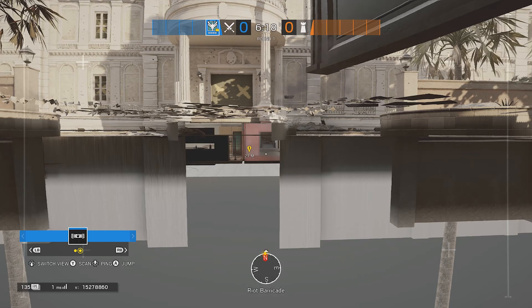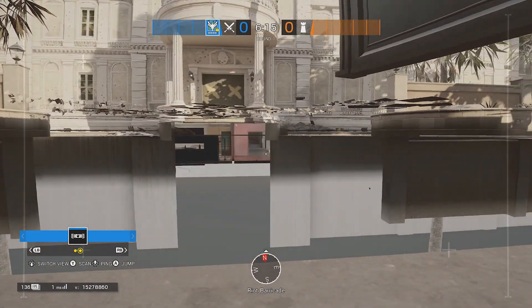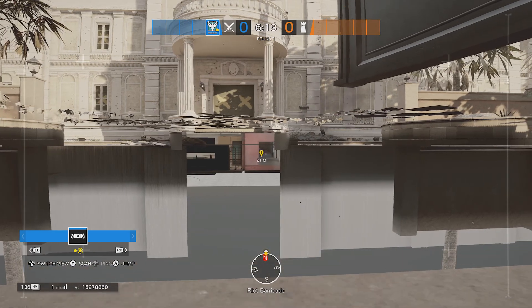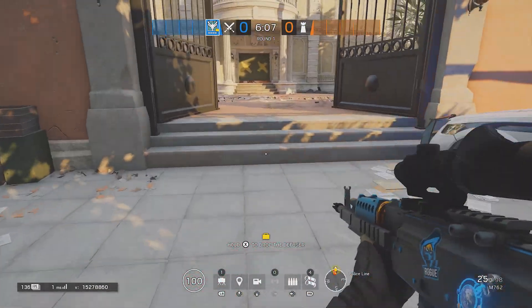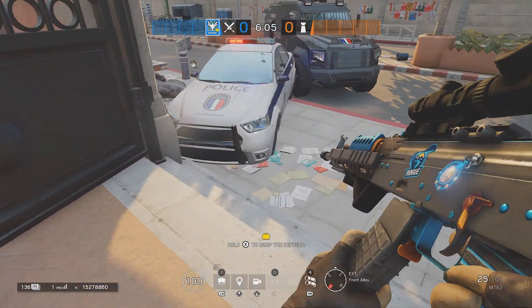You can also see down here into Kitchen and bottom of Visa stairs. You can see Spiral as well. It's pretty cool. I'm not sure if there's any other spots like this on this map — this is the only one I know of. One of my friends showed me it, but yeah, it's pretty cool.